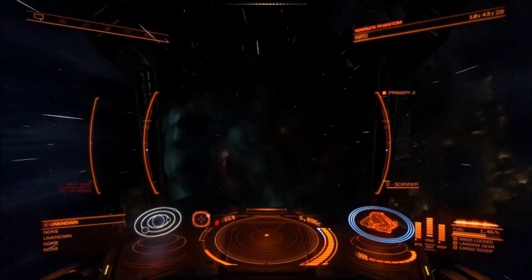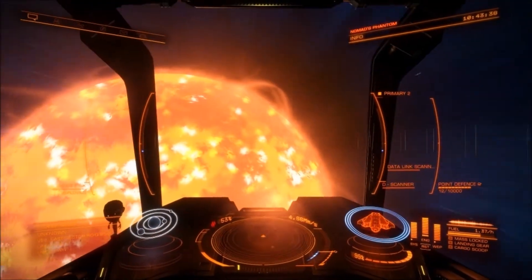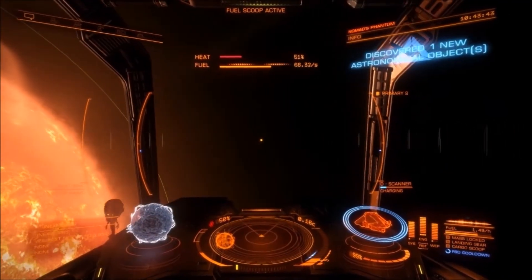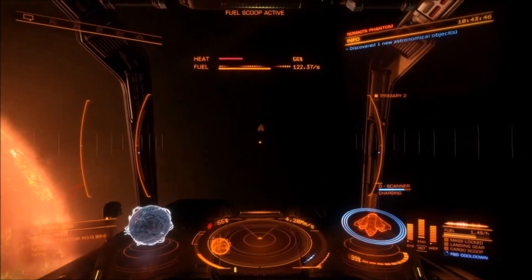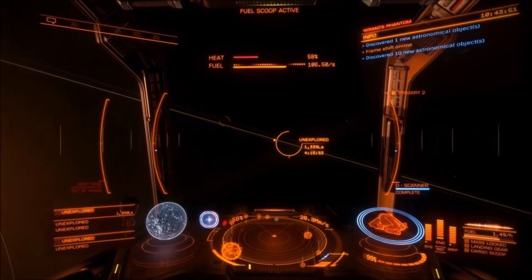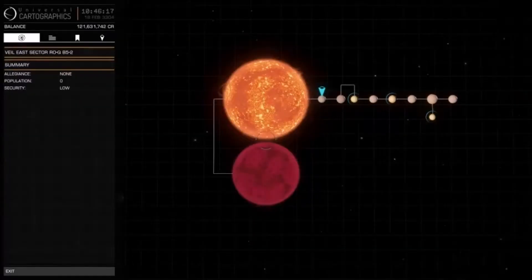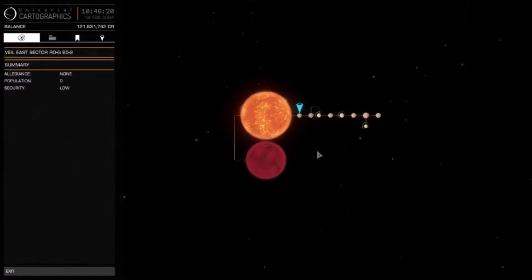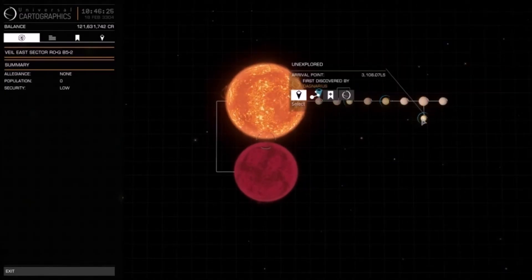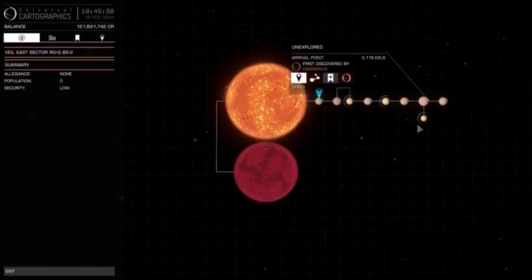Here we are finally, after all these damn jumps. We are in the middle of the Vale Nebula. Now, obviously you can't really see it because the sun is so damn bright, and we just have to fly away from that. This is one of the systems that we are at right now, and it's all been discovered. At least three people have been here before: Sundanglota, Onwumumumum, and Dengarius.